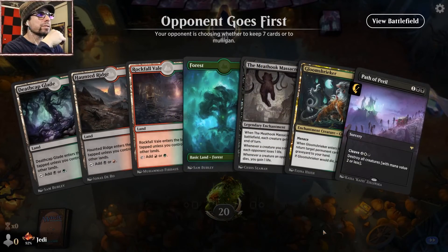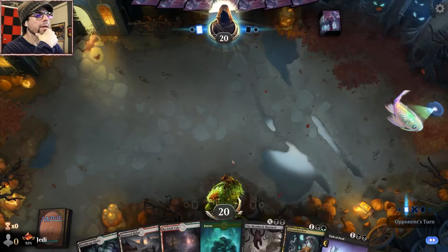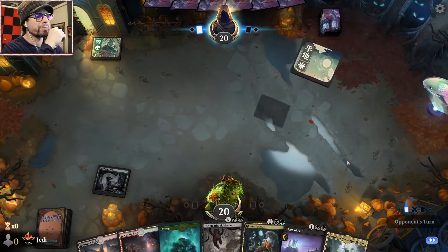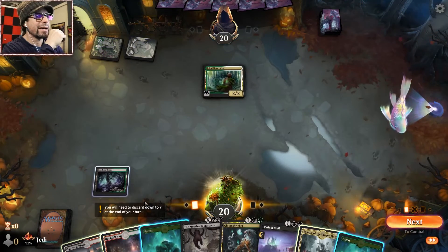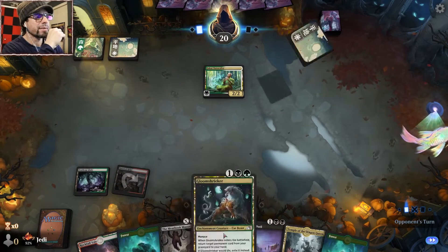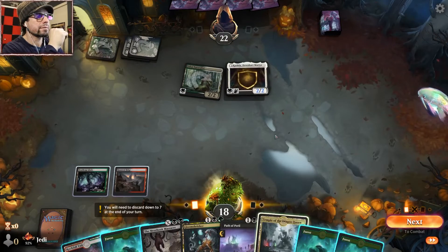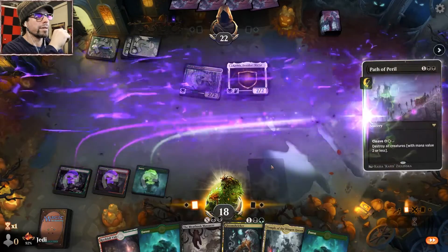Alright — we have our Jund colors and two pieces of board removal. On the play, I like this. It's slow but we have a catch-up mechanic, so I like it. We're missing our white for Peril — enchantments, yes. I like it. I wish we had a Field Trip to ramp a little bit, but I like it. Let's get board wipe number one down.